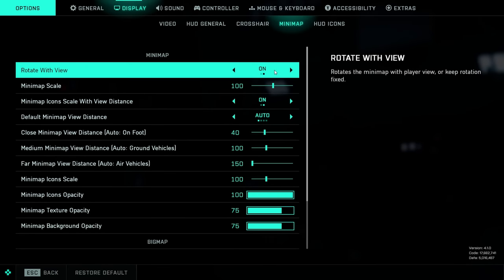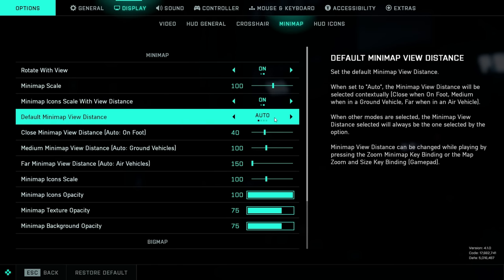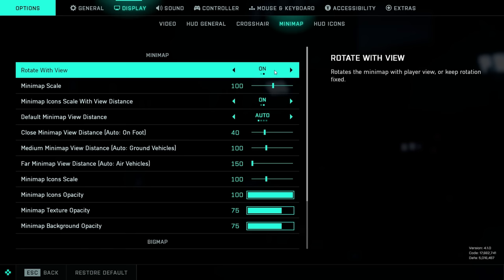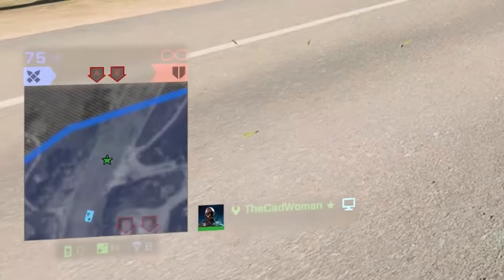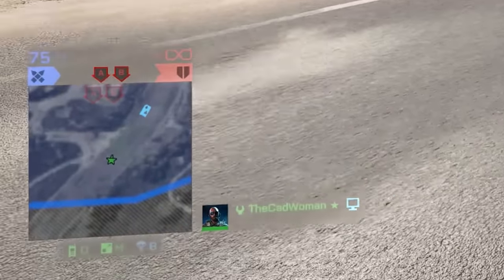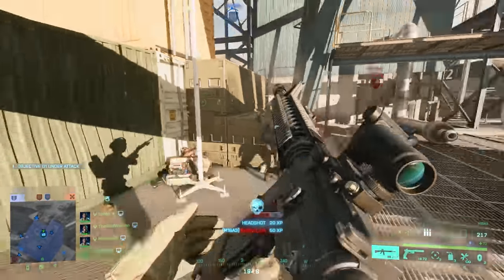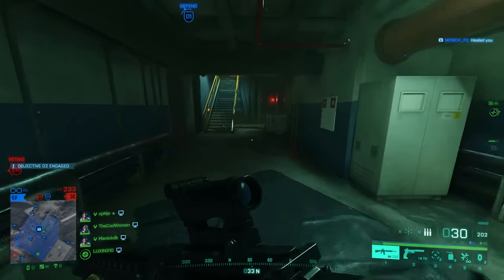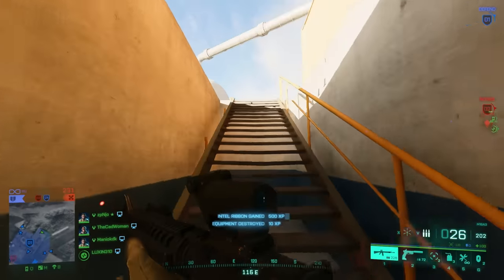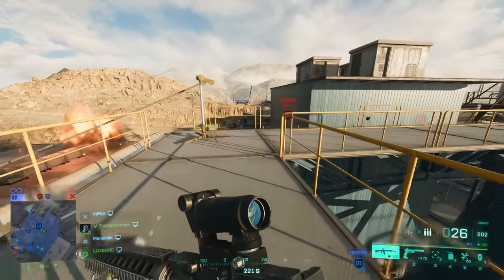I would also highly recommend checking the settings for minimap rotation and view distance, especially if you play a lot of different shooter games and want consistent minimap behavior. Under Display and then Minimap, there is the 'rotate with view' option. When turned on — which is the default — the little arrow for your soldier points towards the top of the map while the map itself rotates around it. When turned off, the top of the minimap always points north and your soldier icon rotates inside it. I find it easier to pin down spotted enemies when the map rotates with my view, but when turned off you can use it as a compass.